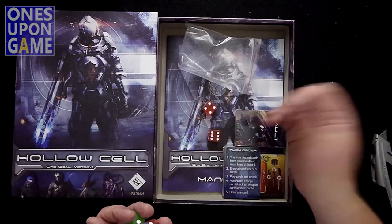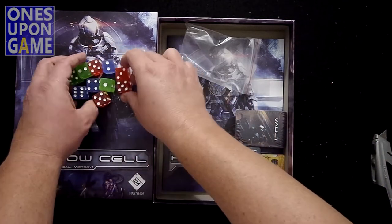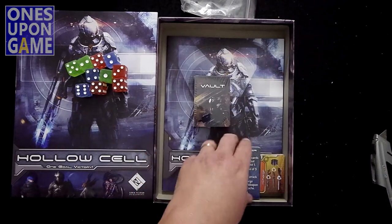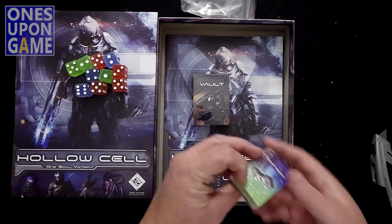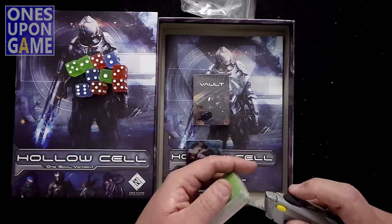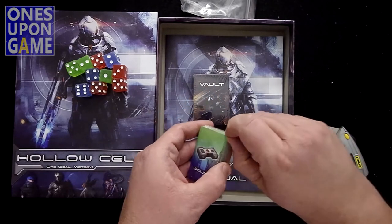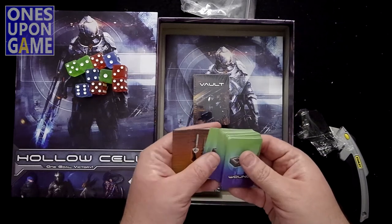These are going to get my dice time. All right, let's put those up — there are ten dice there. So we've got vault cards, some other cards, and some mini cards which look like wounds — maybe some weapons. Like a damage deck. So there are wound cards.